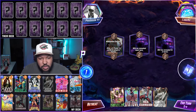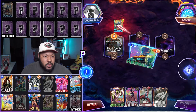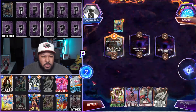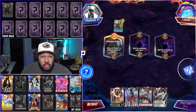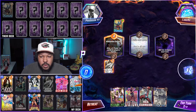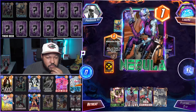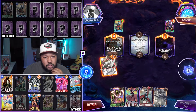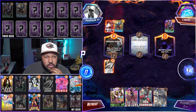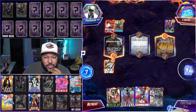Game 6: we have Annihilus, Stature, Red Guardian, and White Widow. We play Yondu — that gets rid of my Nebula, which is totally fine. White Hot Room — White Widow, and then we'll play Red Guardian mid. Nebula on board, so we play Red Guardian on Nebula — that's the obvious choice.